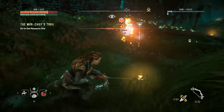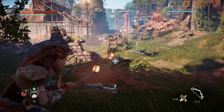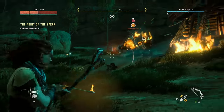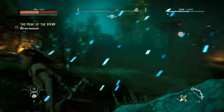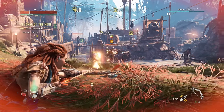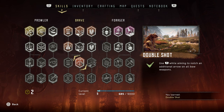Considering how precious fire was to the original cave folk, you get the power to wield flame surprisingly early in Horizon Zero Dawn — specifically, the ability to wallop an explosive fire arrow directly into the parts of your enemies they would least like to have a fire arrow walloped into. What might not be obvious however is that fire damage stacks, so after loosing a flame arrow, follow it up with another direct hit and you'll see the damage dealt increase. Combine this with the relatively easy to unlock double shot skill, and you'll quickly be able to clear a battlefield with just a few hits on each target.